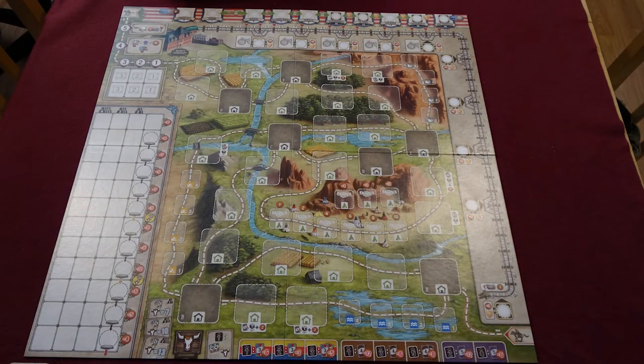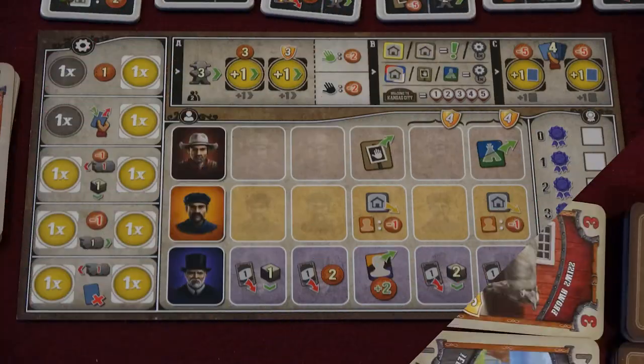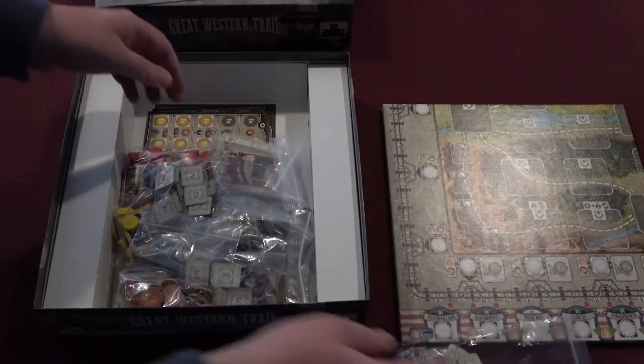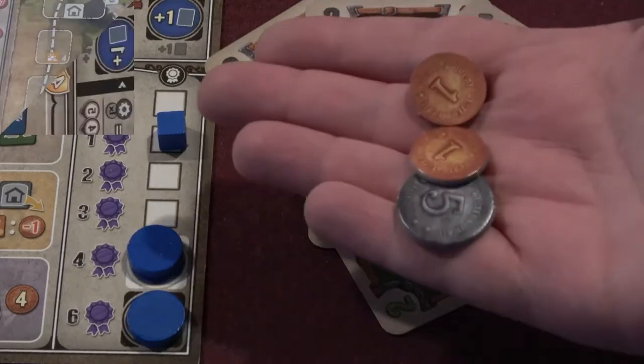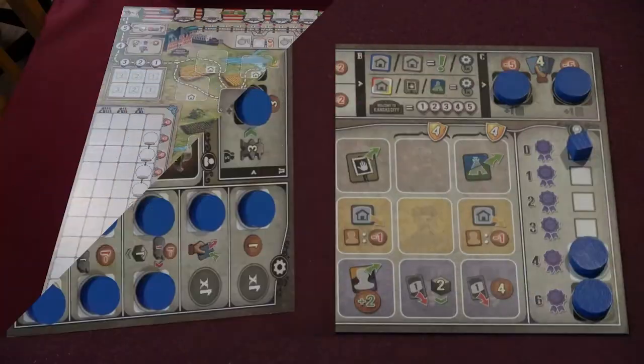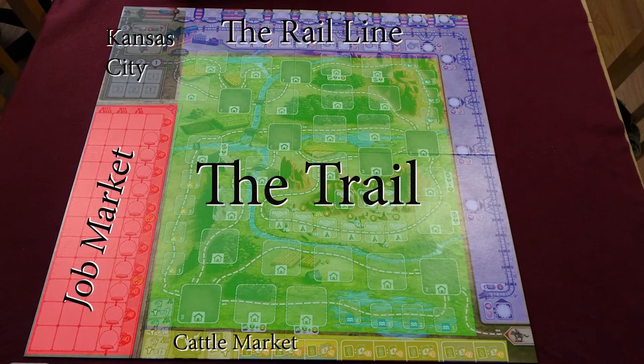Great Western Trail is played with a center board, cards, individual player boards, wood pieces, and a whole bunch of cardboard tokens representing money, buildings along the trail, and employees of your cattle company. Let's look at the board first.